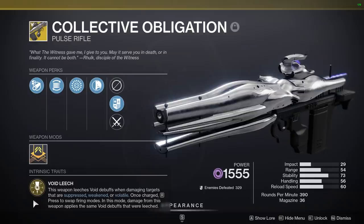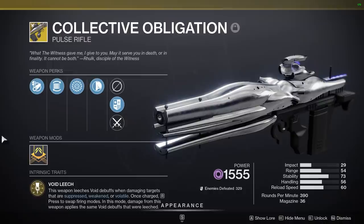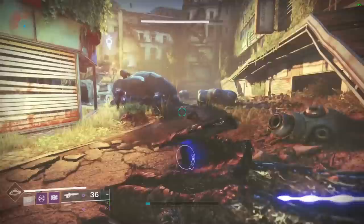This is a very unique weapon. The intrinsic trait is Void Leech: this weapon leeches void debuffs when damaging targets that are suppressed, weakened, or volatile. Once charged, you hold reload to swap firing modes — in that mode, damage from this weapon applies the same void debuffs that were leeched. It also has another unique perk called Umbral Sustenance: this weapon's magazine is automatically reloaded when you gain Devour, a void overshield, or become invisible.